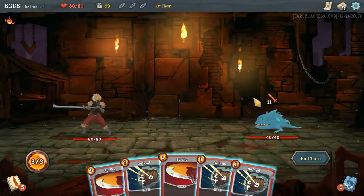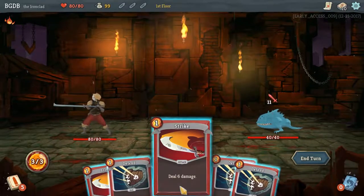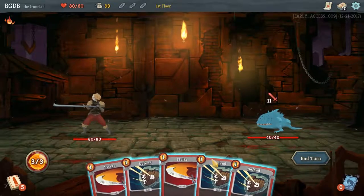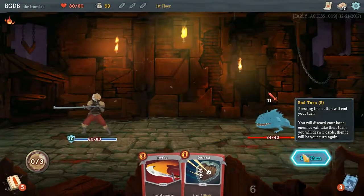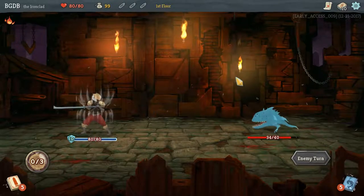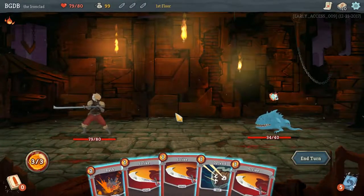So here we go — they're going to attack for 11, I have three energy. I feel like I'll just defend twice, so I'll only take one damage and then attack. There you go, that's the whole game. I'm okay with just taking one there.